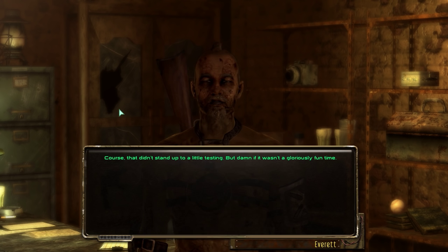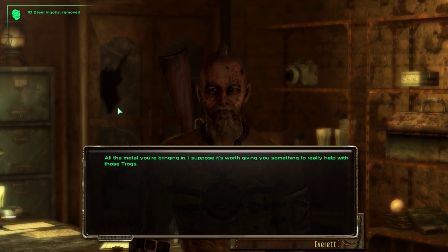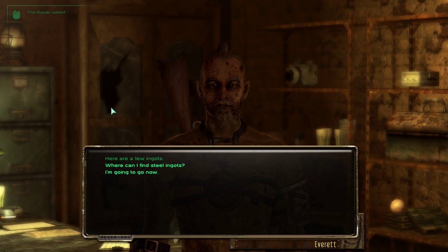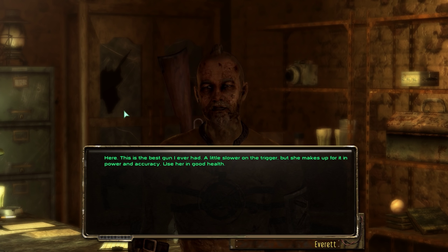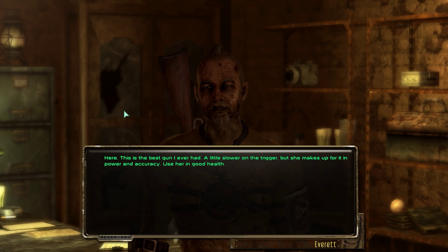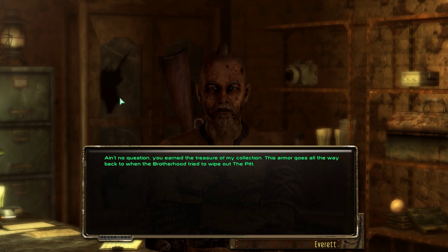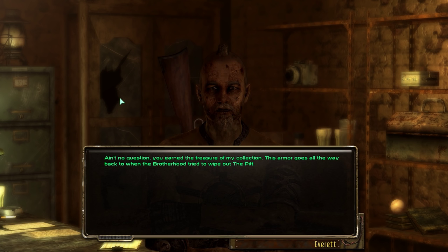More metal for the mill. All the metal you're bringing in — I suppose it's worth giving you something to really help with those trogs. This thing's mauled trogs and ghouls from here to Monroeville, give it a whirl. I probably shouldn't, but damn if you ain't earned it. This is the best gun I ever had — a little slower on the trigger but she makes up for it in power and accuracy, use her in good health. Well I'll be damned, that makes a hundred ingots. Ain't no question you earned the treasure of my collection — this armor goes all the way back to when the Brotherhood tried to wipe out the Pit.